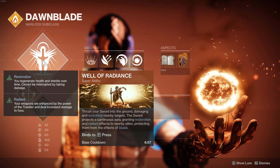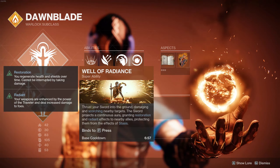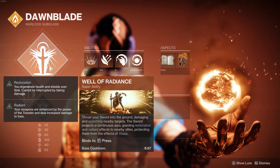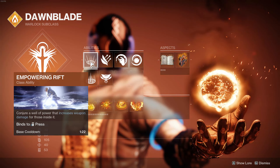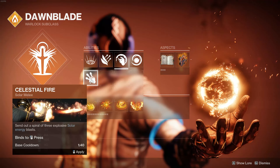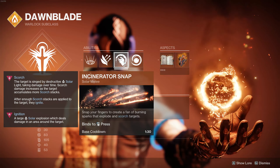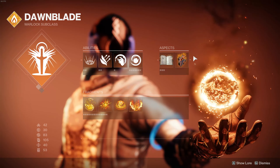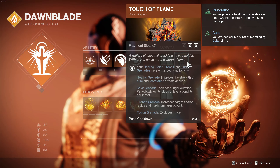I did switch to Well of Radiance here, just because I like some of the effects that will pair nicely with my artifacts. I also think it's just Well of Radiance — it's an easy put-on-and-use-it. I don't find myself using Daybreak all that much anyways. So this is a nice quick cooldown healing well. We're using the Empowering Rift specifically to pair it with our exotic. We're using the Fusion Grenade here to pair with our exotic as well. And our aspects are unchanging because they are the only two things that make any sense — and we are going to benefit from the Fusion Grenade exploding twice from our aspects.